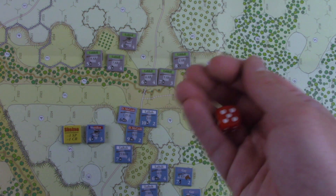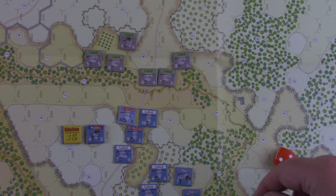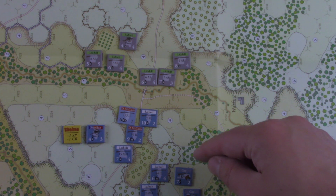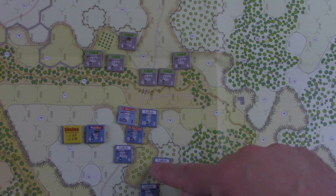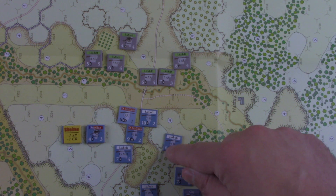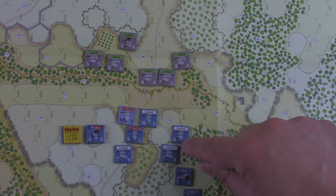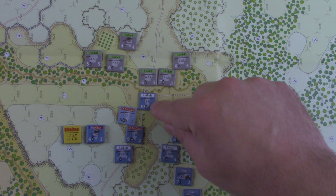So I pulled Sheridan. We're going to roll to see — his activation number is four, so we want to see a four or less if you're the Union. And we get a two. So now we pick the red or the white division, and we're going to pick the white division because they're a little bit stronger. So they're going to do an attack. The cornfield is two, over the fence is three, and into this hex is four. This guy will go four to here, move this guy into contact here.